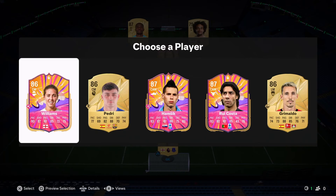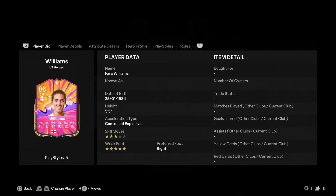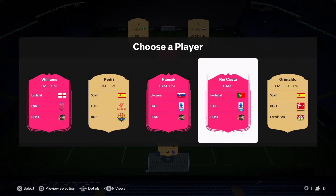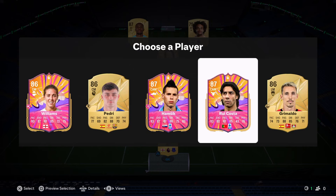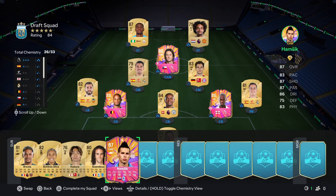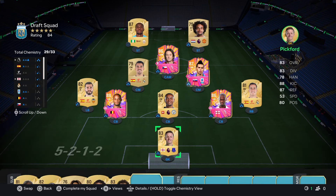Pedri does look good. Williams on a Shadow could be the play - she's five-five, Ping Pass, Long Ball Pass, Power Shot, Dead Ball and Flair Plus. Probably don't want her. Hamsik looks really good, so does Rui Costa - but if we take Rui Costa I'd have to play Rosicky at center mid and I don't love that. So I'm going to take Hamsik - plus three to the chem, nearly at full chem.